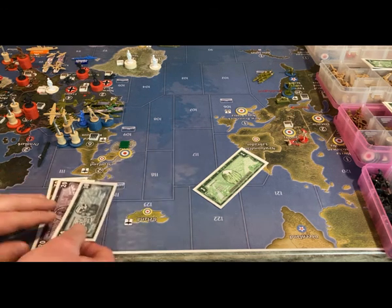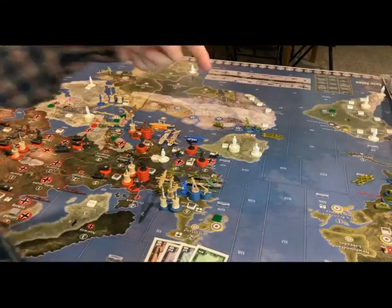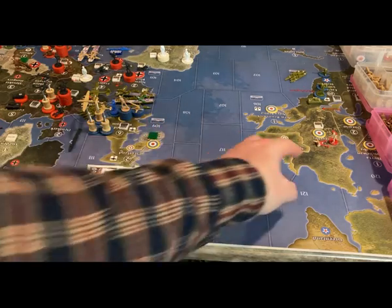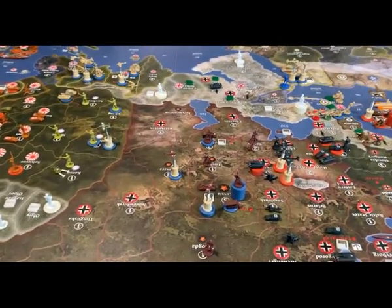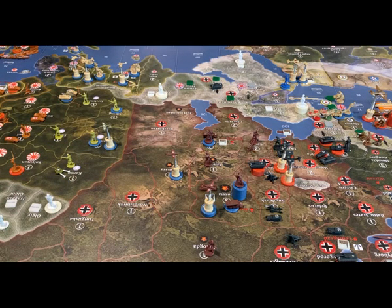Germany collects 81 IPCs to start next turn. They roll the convoy die — a five — so no convoy disruption occurs. Overall this was a really positive turn on the European side for Germany, but a major disappointment on the Russian front, as Moscow held due to strong Russian defense and weak German offense rolls. UK Pacific is up next.